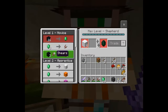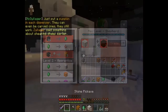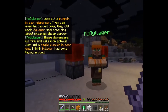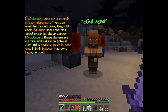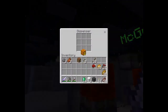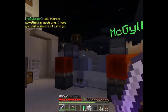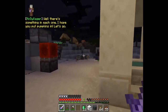I need pumpkins - oh perfect! Just put a pumpkin in each dispenser - they can even be carved ones, they'll still work. Zillager said something about shearing sheep. These dispensers will fire iron golems. There's one, there's two, and there's three - something in each one. I put pumpkins in. Let's go!